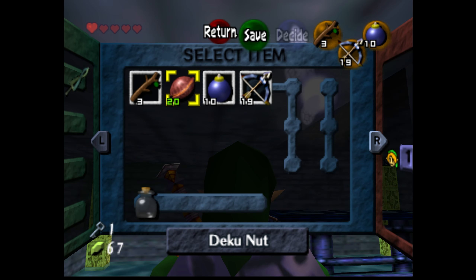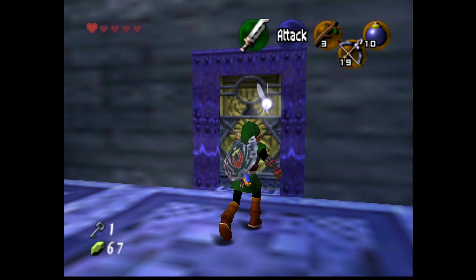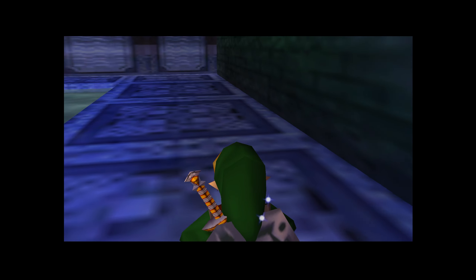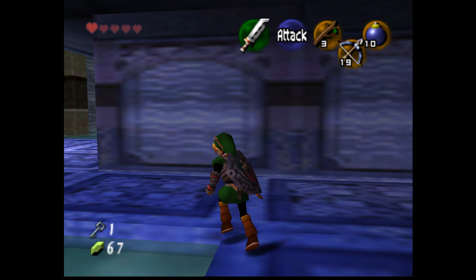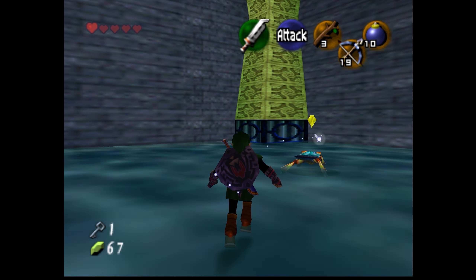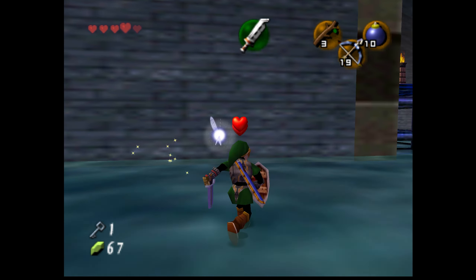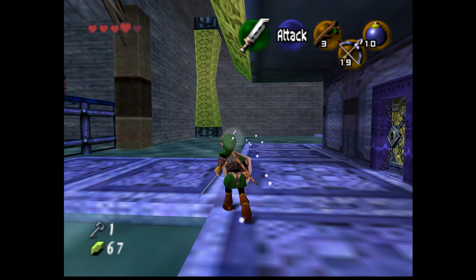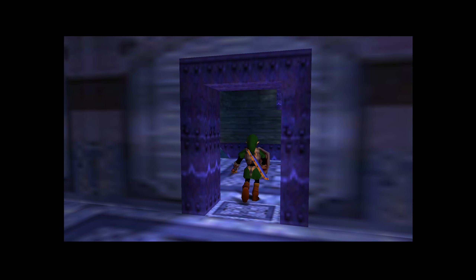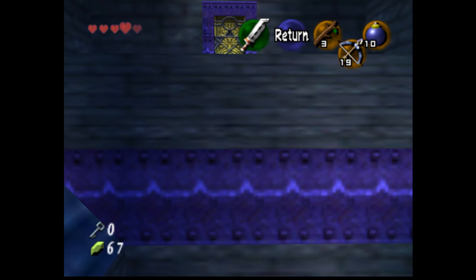What I have noticed is a lack of fairies — we haven't found any fairies, but we have a bottle, so that's not very helpful. Maybe I can get some hearts from a tektite. Glad I did that. So that door over there is still sealed, but this is unlockable so let's go through it. I like the door design. Hookshot targets.